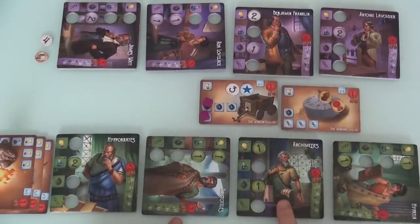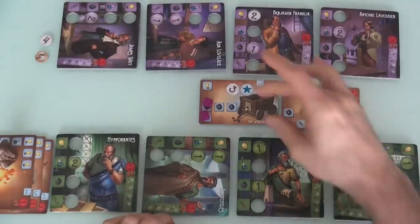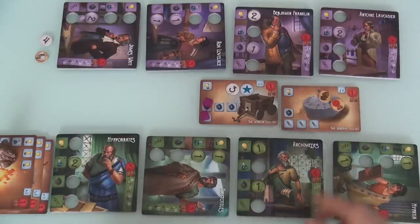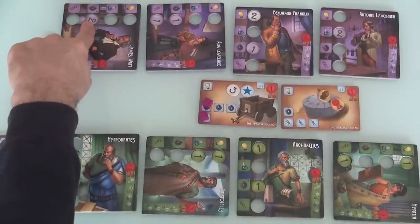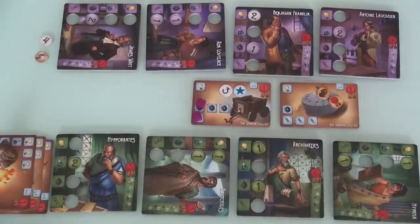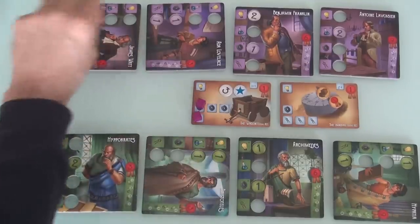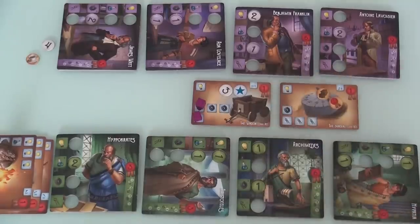Now it's my turn. No chemistry on Hippocrates. Archimedes — this is an interesting situation. I could put two over here or two over here. But remember, only one of these will get finished. If I start working on the sundial, Jen could finish the wagon really quick with a burst from James Watt. Any work I put in here would be lost if Jen went for the wagon. Since the wagon is already well underway, and I can see Jen could get James to do two mechanics as soon as she untaps, I don't think it makes any sense for me to chase after the sundial. I'll work on the wagon.